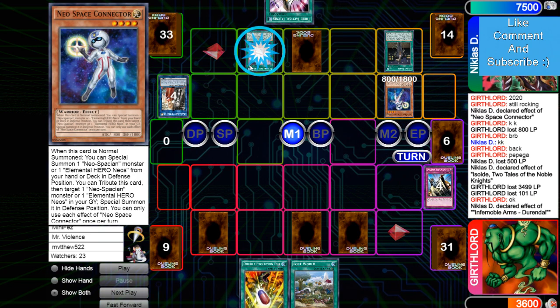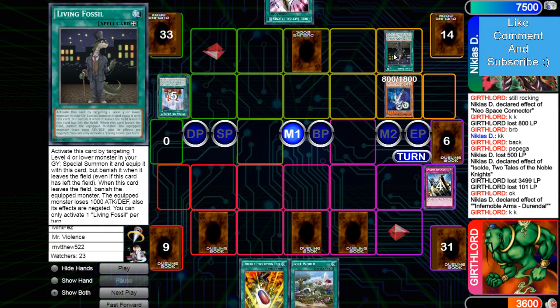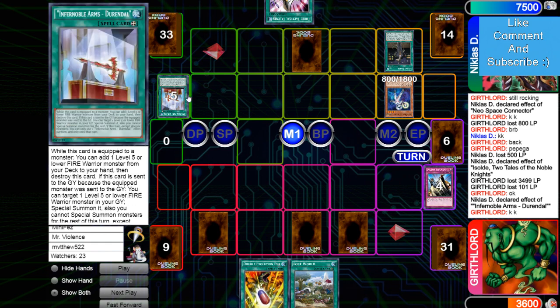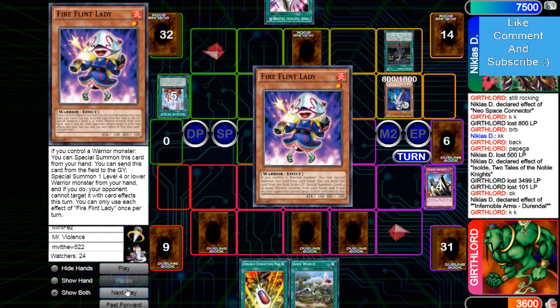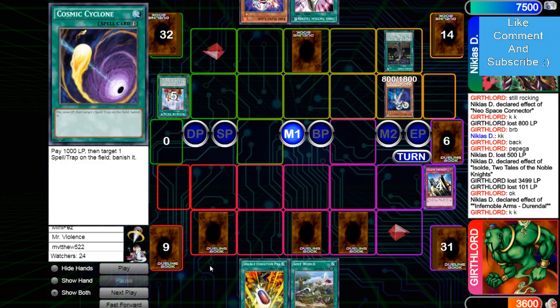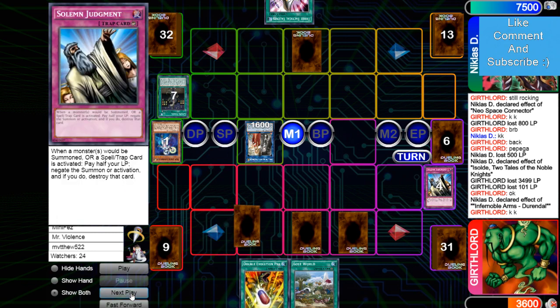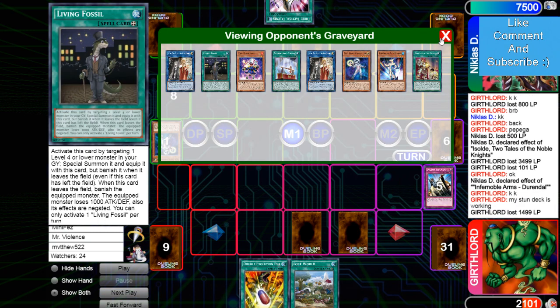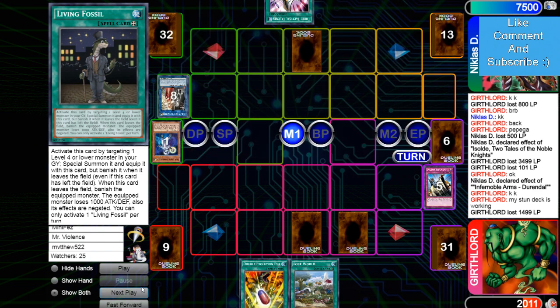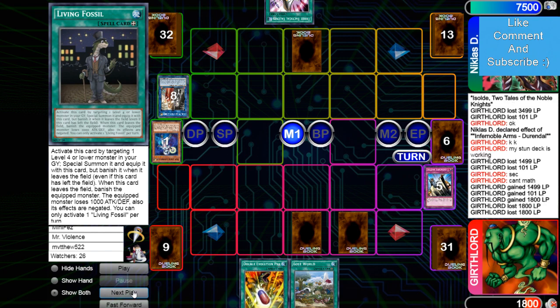He could have used Cosmic to banish Living Fossil — and then the other card would be banished too since it says it has to go to grave. What is he saving Cosmic for? Adds Fireflint Lady. That would have been so good — that would have gotten rid of two Warriors with one Cosmic. Summon Fireflint Lady, summon his Soul. Now he's going to have to use Judgment. He could have used Cosmic instead of Judgment. He's trying to fix the Judgment life points — he's at 18. Draws Arch.